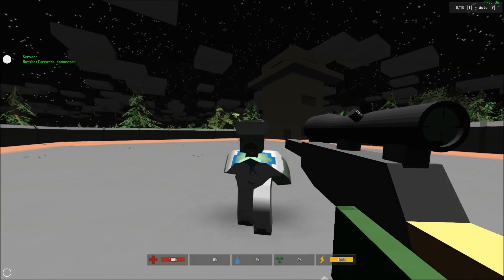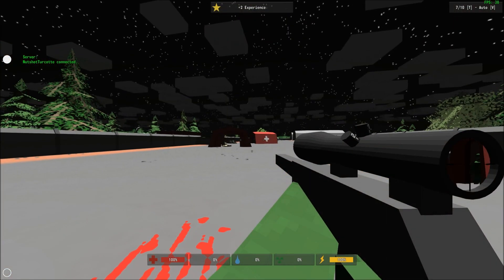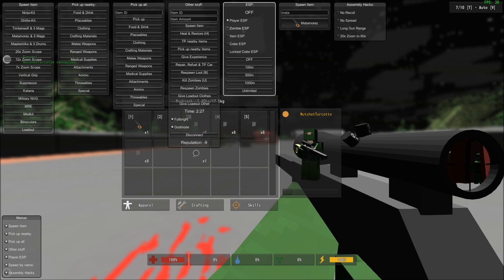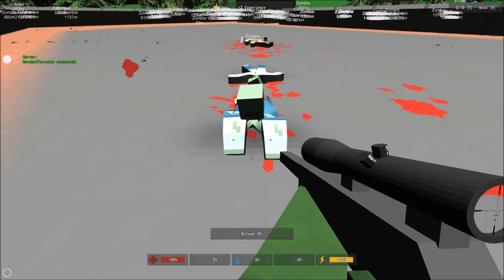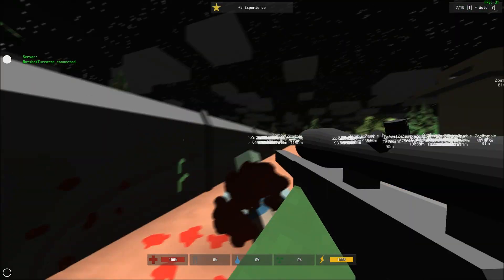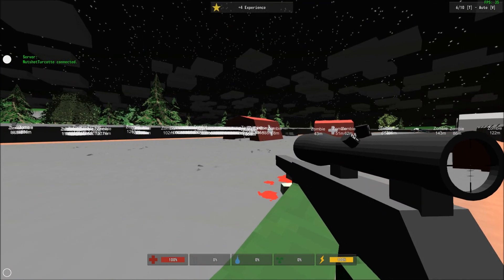Zombies cannot kill you, as you can see. You can also have ESP, which lets you see things in the map. If you turn on player ESP and then set it to unlimited, you can see everybody in the map. Zombie ESP on unlimited lets you see where all the zombies are — you can see where all the zombies are and how many meters away they are.